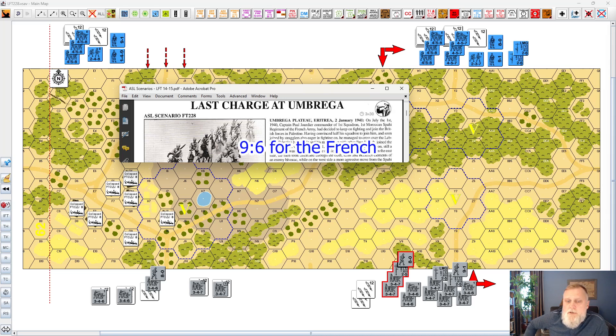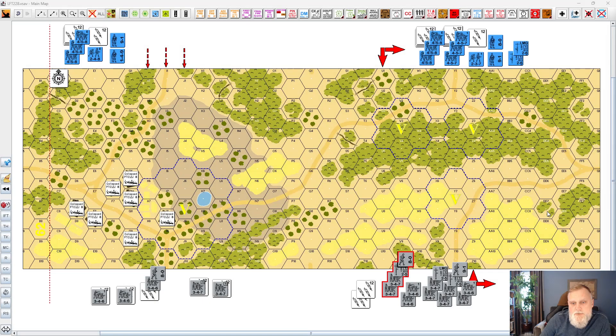The French have a slight edge in this one. The Italians are the scenario defender, setting up first. The French can either set up on board or enter on turns one or two. The French move first. The attacker objectives are simple: there are four Italian camps marked with a V, and the French win immediately upon capturing three of them. Alternatively, they can take two camps and amass twice as many CVP as the Italians. So there are two ways for the French to win.